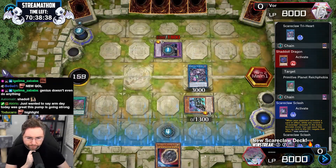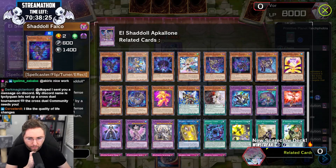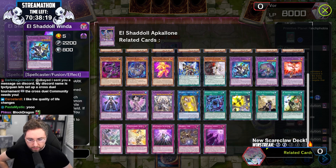You maybe should have had APK on the final chain link. Related cards — wow. If you're bored waiting during your opponent's turn, you now could just check out related cards.